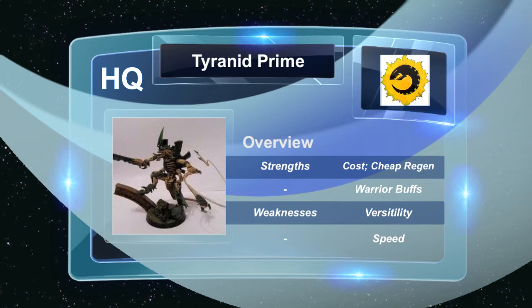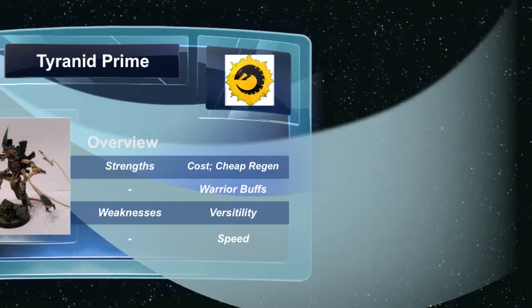He comes with pretty cheap regeneration — definitely the cheapest in the codex if I remember correctly — which has saved me a few times and is worth getting. If you actually play with Warriors, he buffs them up to Ballistic Skill 4, so he is worth taking if you play Warrior-heavy. His weaknesses are that there's not too much variety with him — it's pretty much take a Bone Sword and Lash Whip, stick him with some Warriors in the backfield or send him up with a bubble wrap of Gaunts. He can be a little slow, and is a prime target for Strength 10 which can instant-death him. Overall the Prime isn't bad, but compared to the Tervigon and the Tyrant it's a tough argument unless you just want a cheap Warlord.